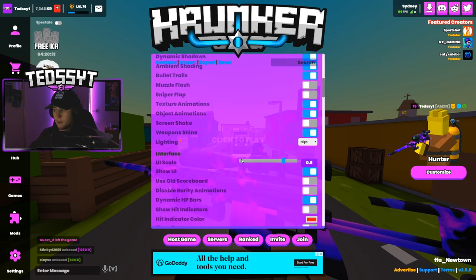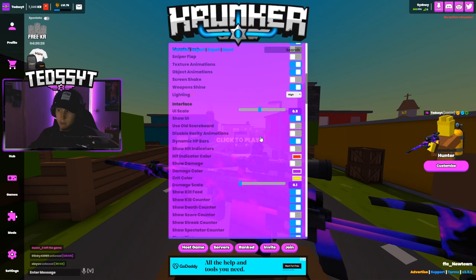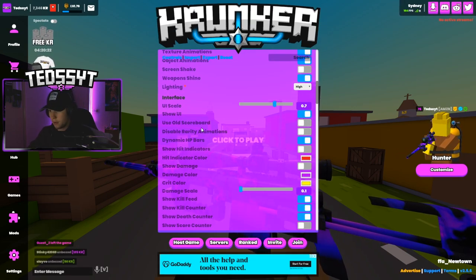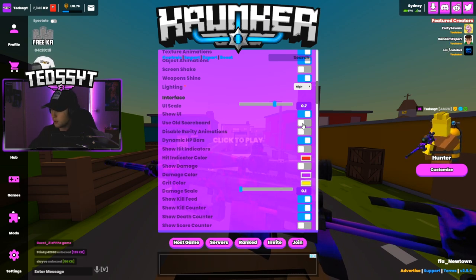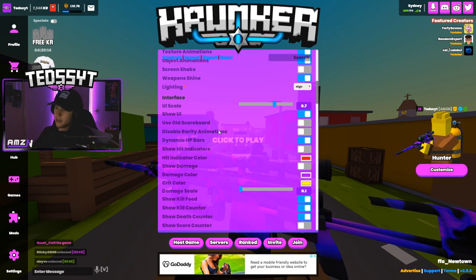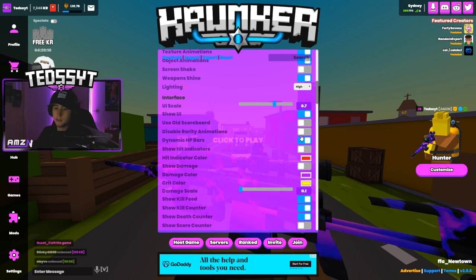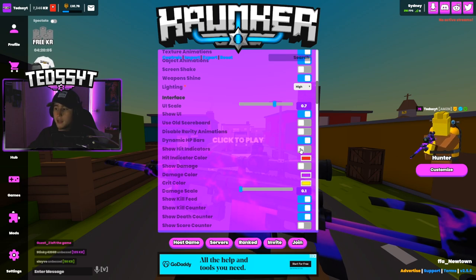My UI scale is usually on about the lowest or at least 0.5, but because I'm making this video I'll keep it up so you guys can see. Show UI on. Use old scoreboard — I like the new scoreboard, I think it's a lot cleaner, so I keep this off. Disable rarity animations — not too sure what that is but it's off. I like dynamic HP bars, I think it looks clean.